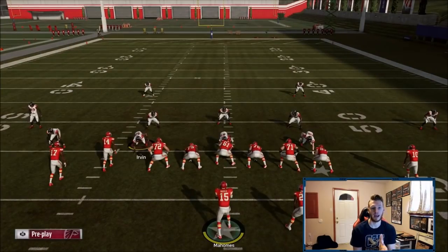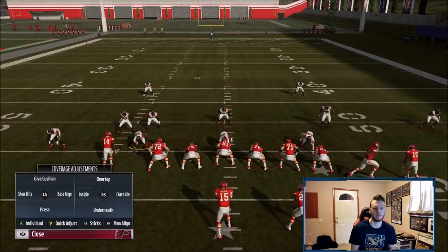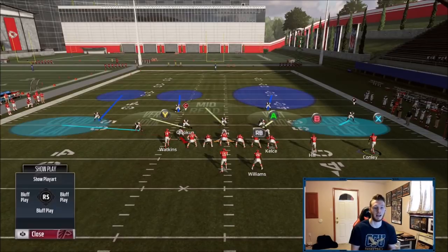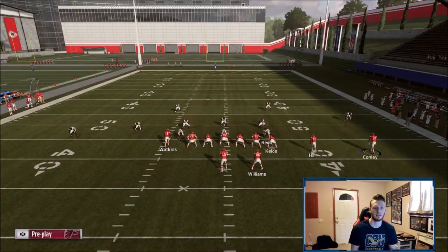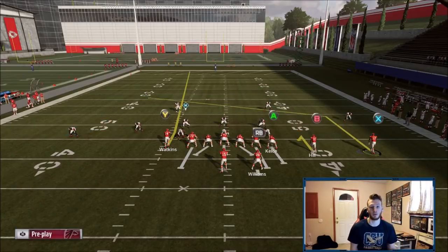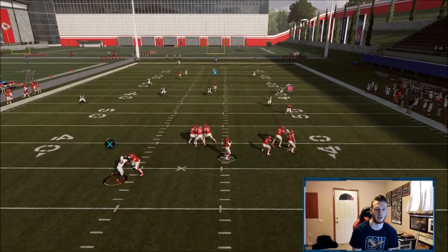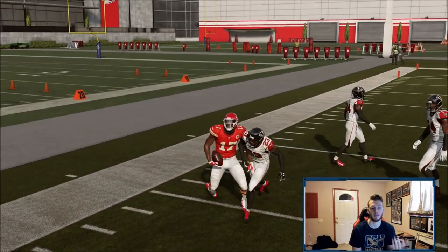Now I'm going to put deep quarters out there with a cloud flat from the nickel and a pressed deep quarter — basically the best you can do to stop crossers. You're going to see it get underneath the deep quarter over the cloud — perfect spot every time. It's unbelievable, and since you're max protecting, you're going to have a ton of time in the pocket.